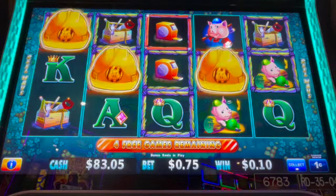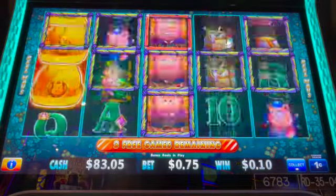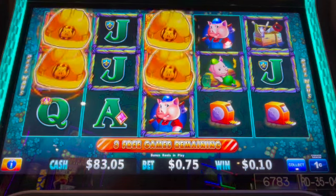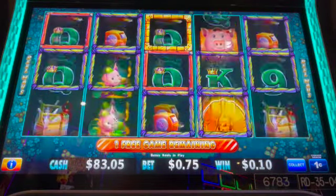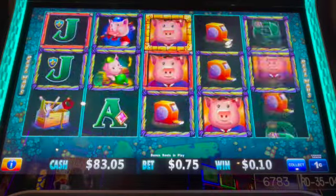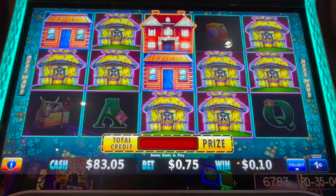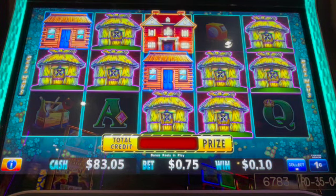Three more hats — come on, three more. We got one gold mansion, two wood, and then another straw. Looking good so far, we got three more spins. Last one — nothing. All it takes is one gold mansion and you can get the grand progressive. With 75 cents I don't expect large amounts, but let's see if we can get back up to our $100 at least, and then I'll go up to $1.50.